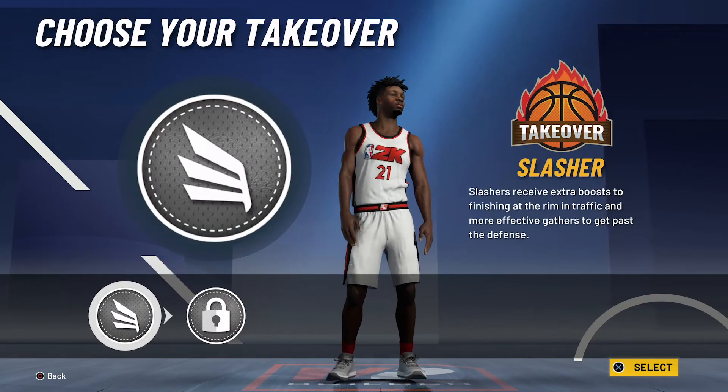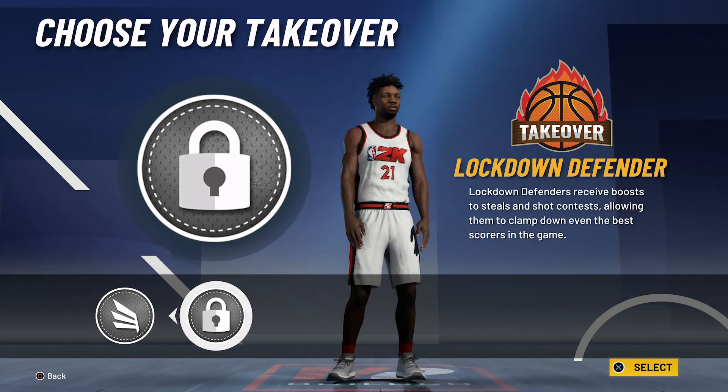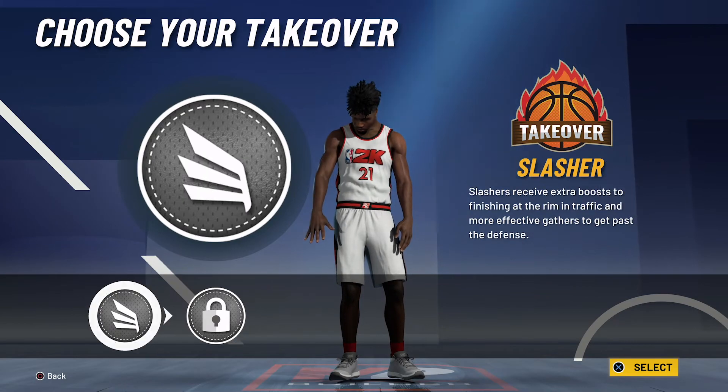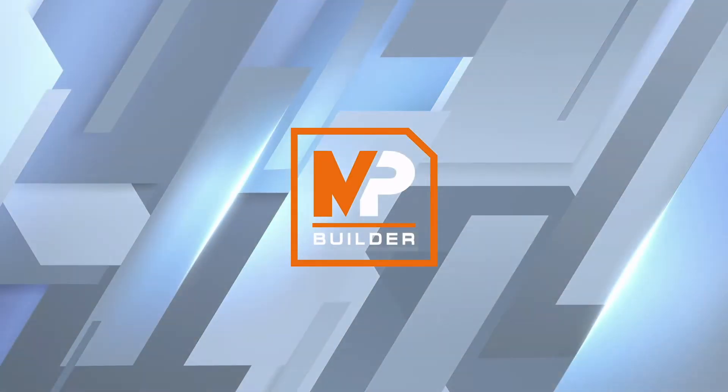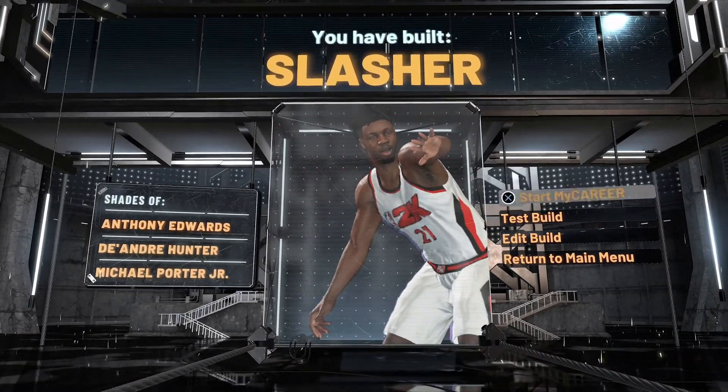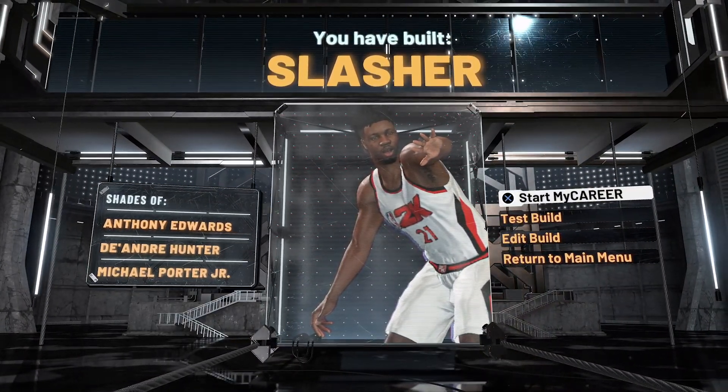For the takeover I would just go with the slasher takeover. You could go with a lockdown defender takeover if you really wanted to, but he wasn't really a lockdown defender — he was definitely more of a slasher. And the build is complete: you have built a slasher with shades of Anthony Edwards, DeAndre Hunter, and Michael Porter Jr.